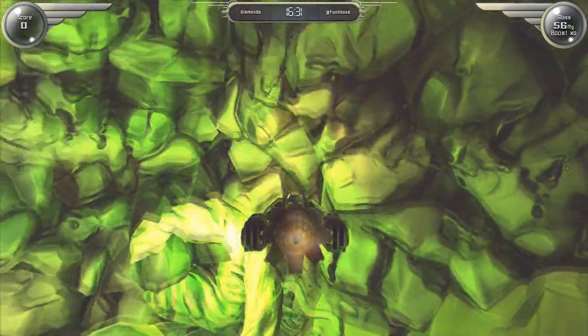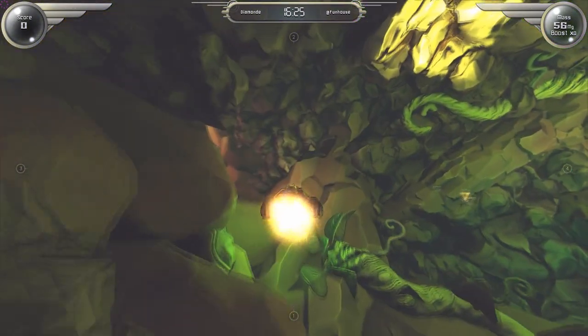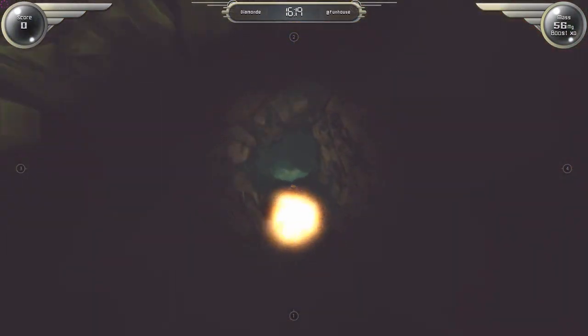When entering the world the player will spawn at a random location within the asteroid. Depending on the number of players the asteroid may be larger or smaller. The initial motivation of the player should be to explore the asteroid and try to find some collectable items.